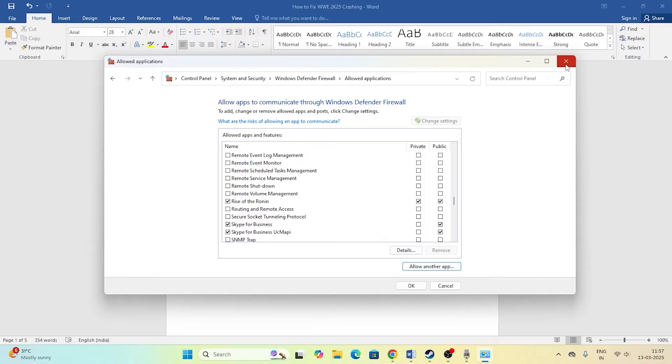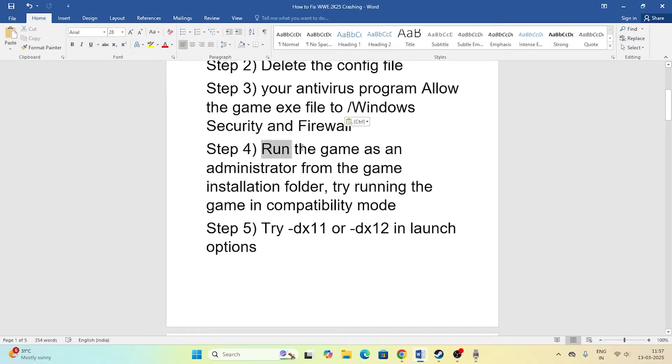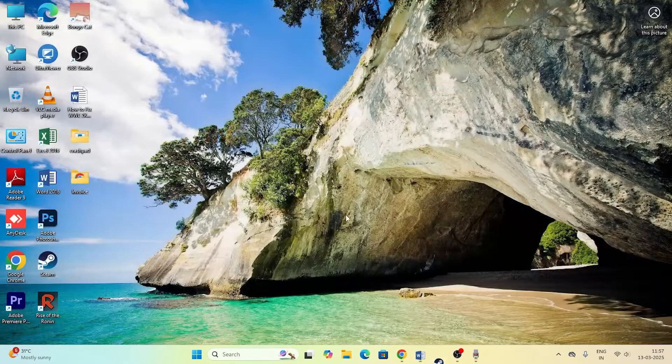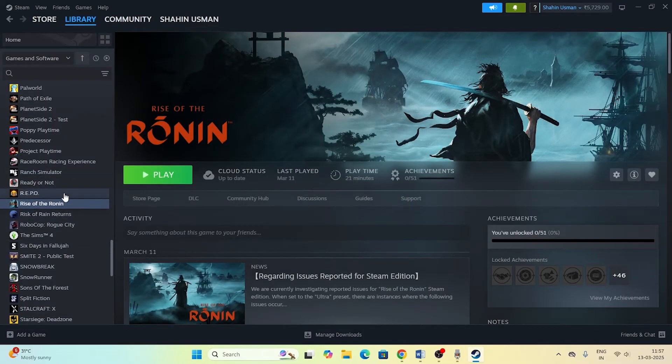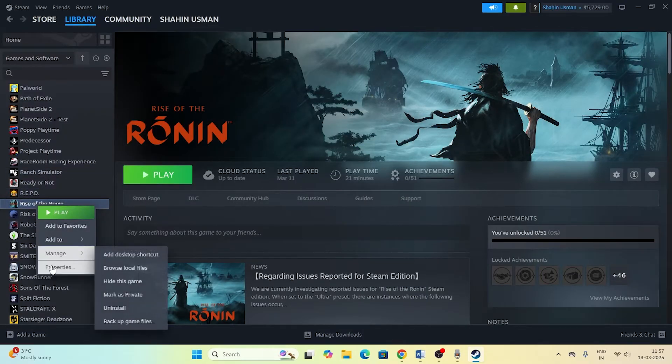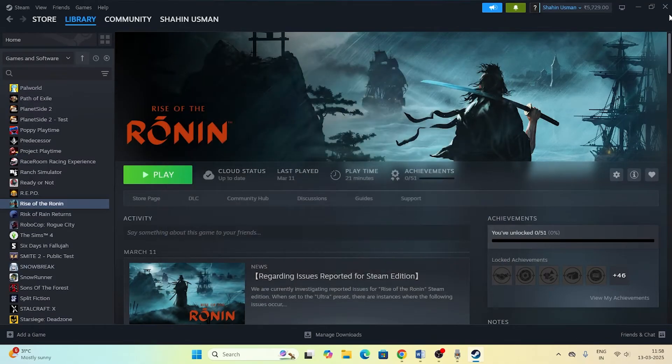The next step is to run the game as an administrator from the game installation folder and also try running the game in compatibility mode. Go back to the game in Steam, right-click, go to Properties, go to Installed Files, and make sure the game is on Drive D. Before proceeding, close Steam.